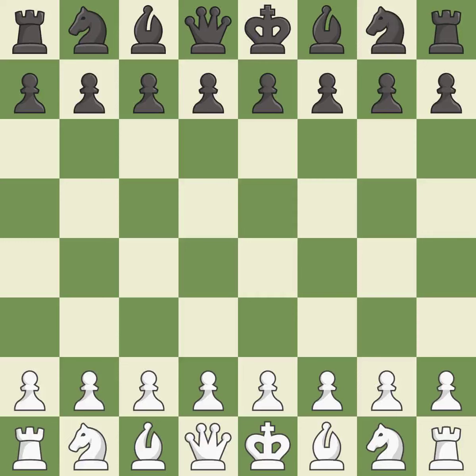Slav Defense, 3.e3. Suddenly a close game that was lost by a mistake. White really outplayed Black in that one. White took advantage of the opportunities they saw in the opening and was a cut above Black in the middle game.